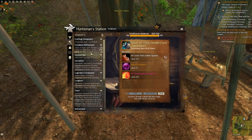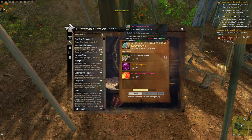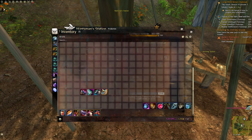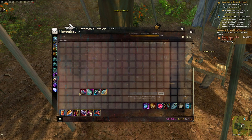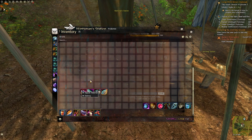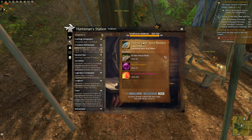Whichever professions you have might be slightly different, but the deal is the same — you want to craft all four of these. The reason you want to do this: one, you can only make one a day, which instantly gives it value. Two, you can't sell these — they're account-bound — which gives them even more value. And they're used to upgrade into higher things that require them, like ascended gear.